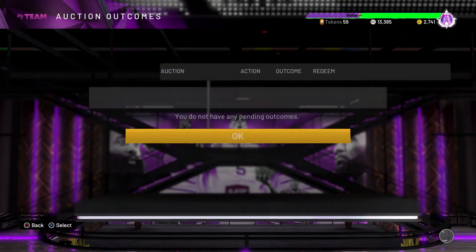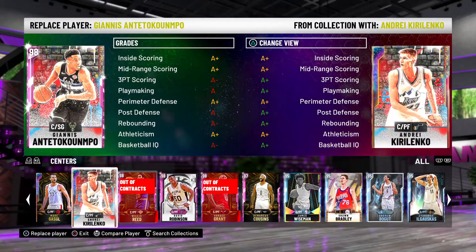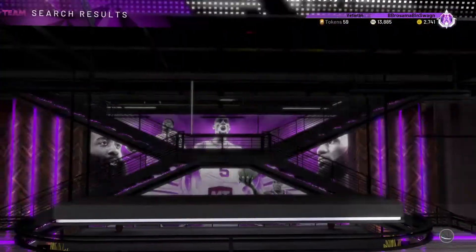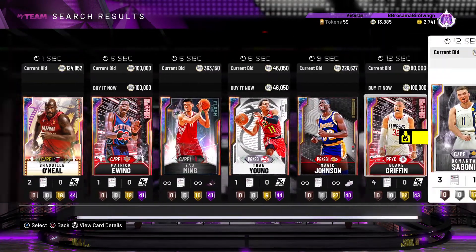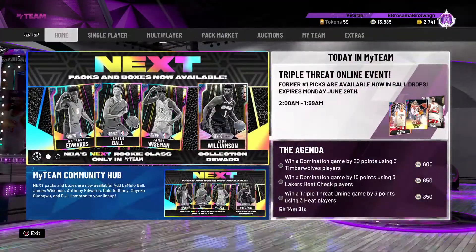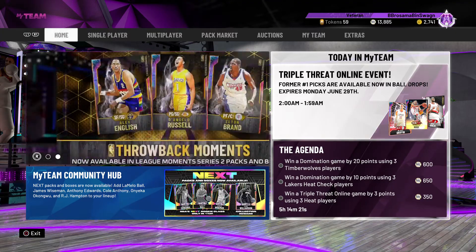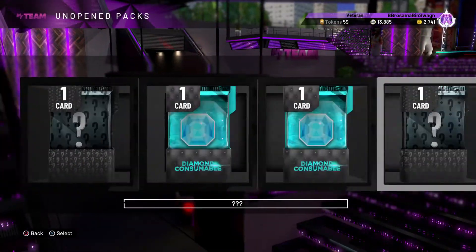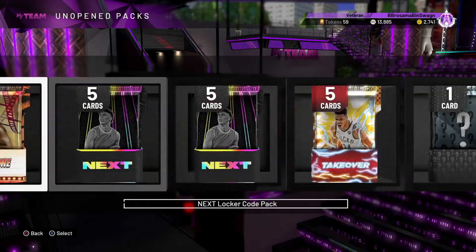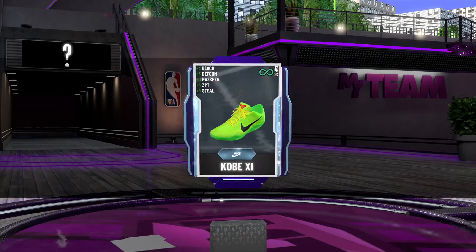Once you get pretty good at the game and you think you can compete against good players, once you get a decent team stacked up, go play Triple Threat Online. You get a ball drop every time you win a game. If you can get up to those final ball drops, you get five-and-one. They have an event going on right now where there's Opal Blake Griffin, Opal Derrick Rose, and Opal Allen Iverson all on the board, along with some pink diamonds and diamonds. They also have another event where every time you win a game, you get these mystery packs — you can get a bronze to an Opal. I'm going to open one on stream. I do pull a diamond — that is a really good pull.